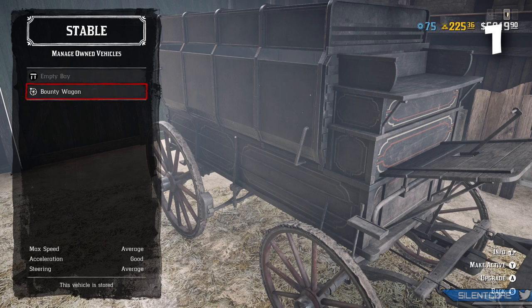First, let's take a look at the stats on the Bounty Wagon. The max speed is average, the acceleration is good, and the steering is average. Although not too impressive, these stats actually make the Bounty Wagon the fastest ownable vehicle in the game right now. There's really not much competition since the Hunting Wagon is painfully slow and has reduced acceleration and steering compared to the Bounty Wagon.